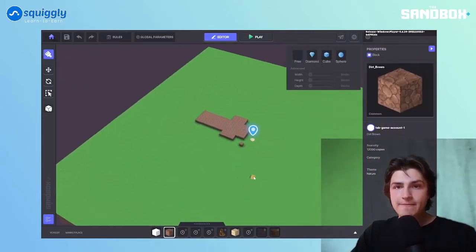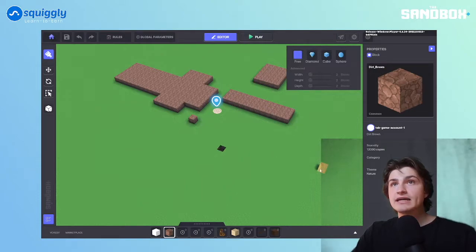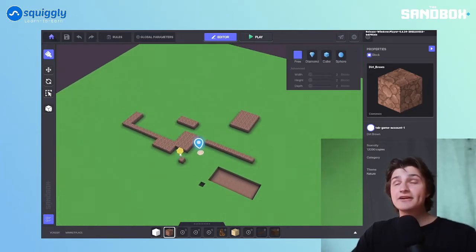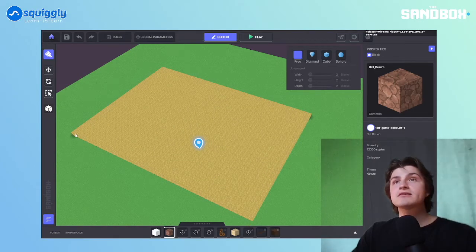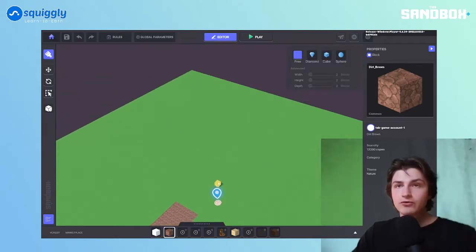Now let's talk about these different paint brushes. There's the free one — the free one lets you do this. Now if I right-click, I delete. So I can right-click and hold to basically carve out pieces. Here's a trick: if you want to delete all of this clutter, put one block in one corner and another block in the other corner, then right-click — and you're deleting everything from one block to the other. Boom. And it's the same thing in reverse: say you want dirt to fill in a hole — instead of right-clicking to delete, left-click. Done.